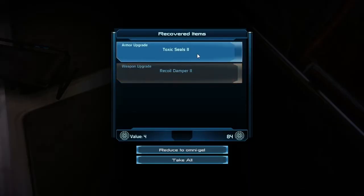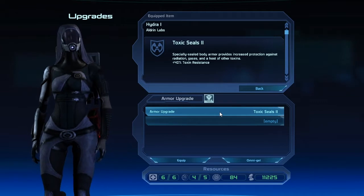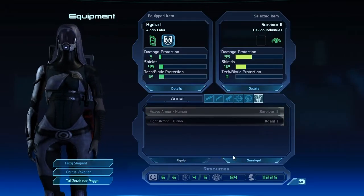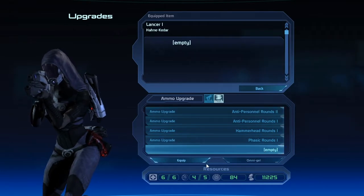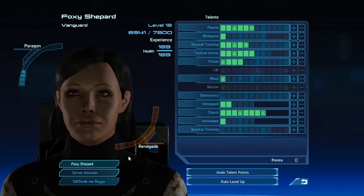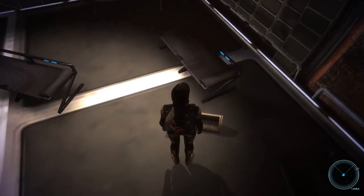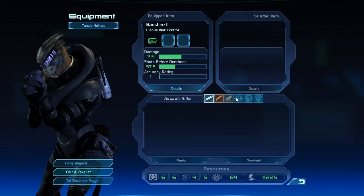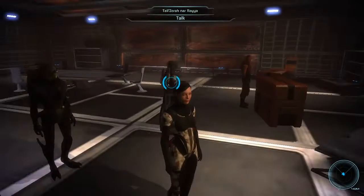Technician kit. We have toxic seals for an armor upgrade and a recoil damper. Sounds like interesting stuff. Tally can have those toxic seals — 40 toxin resistance, that's really nice. And let's check out what the recoil damper is. There it is: 12 weapon stability. That seems kind of nice. Your shotguns and your sniper rifles — you should probably have it on your sniper rifle. That seems like a really good idea for Garrus, get some extra recoil dampening. Makes him a better shot with his sniper rifle.